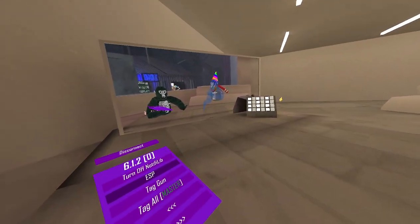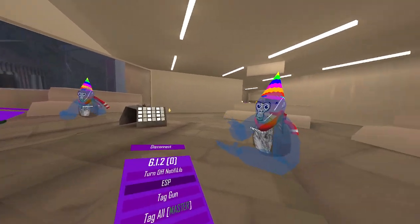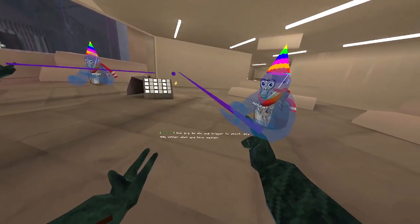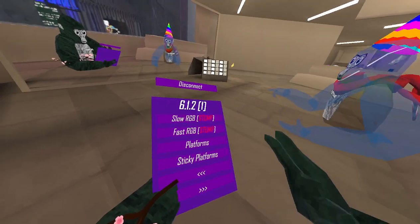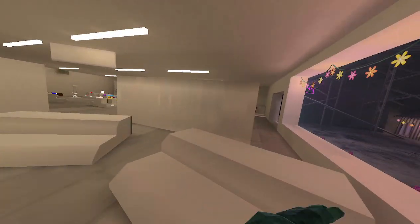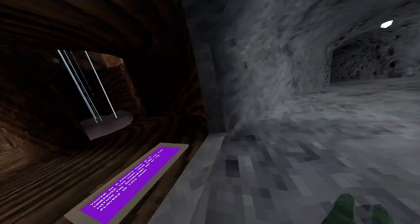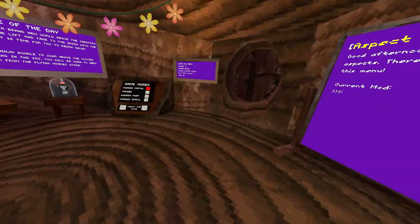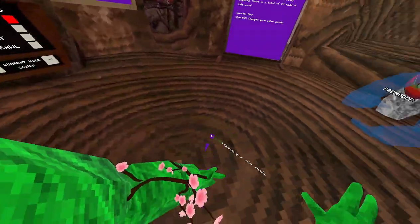'Tagged' — it tags the person that you shoot at. 'Tag all' tags everyone. Tag all requires master rank though, so we won't be able to see it. ESP is broken so we can't really demonstrate that properly.